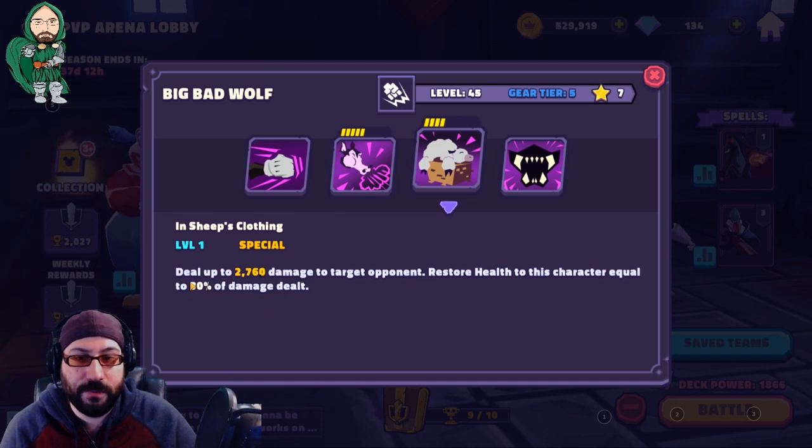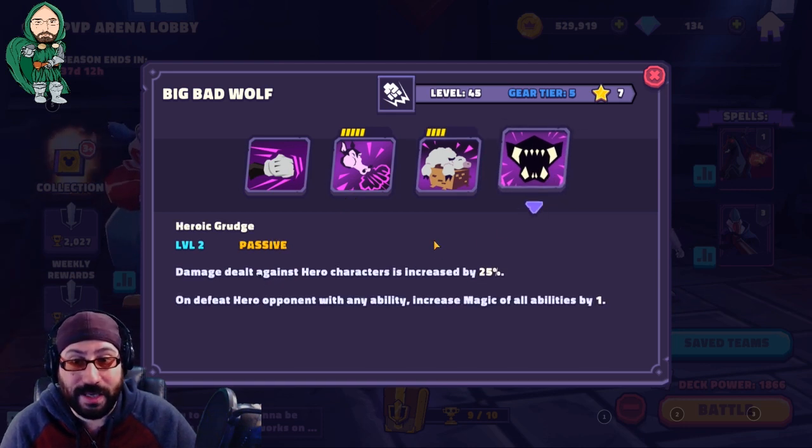His ultimate deals big single-target damage and restores health equal to roughly 30–40% of the damage dealt. So he sustains himself, hits everybody, debuffs everybody, and executes characters. His special also increases damage dealt against hero characters by 25% — he just hates heroes.